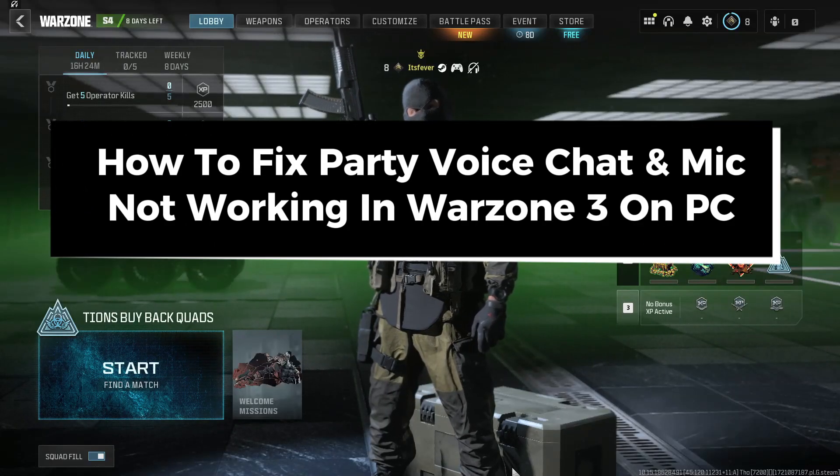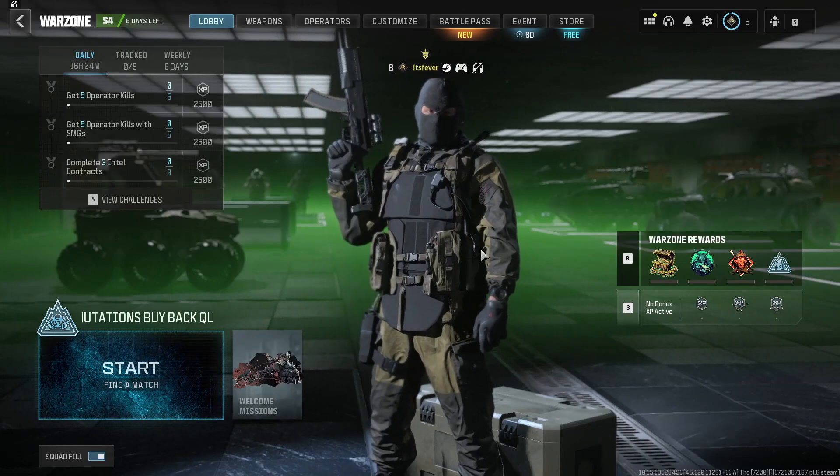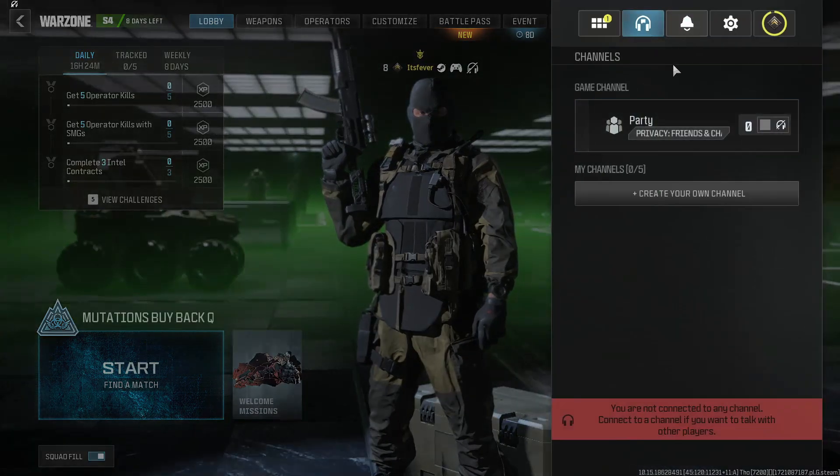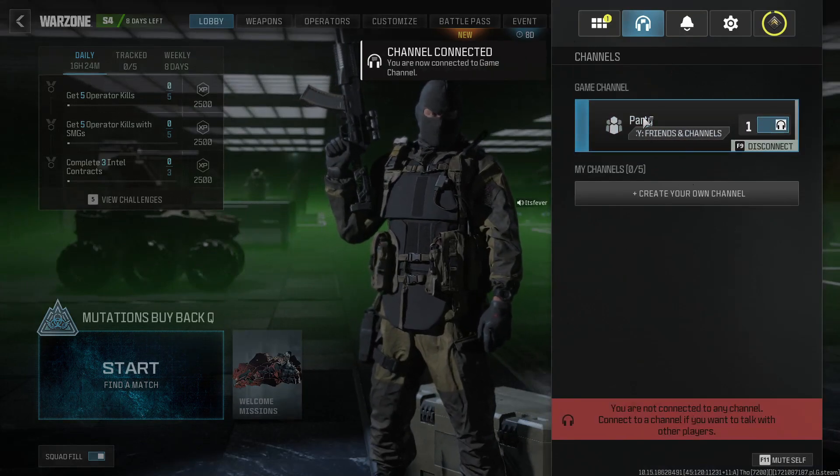In this guide, I'll show you how to fix it when your party voice chat and mics not working in Warzone 3 on PC. The first thing you want to do is select the headphone icon in the top right corner to get to channels, and you want to ensure that you're actually in your game party channel.